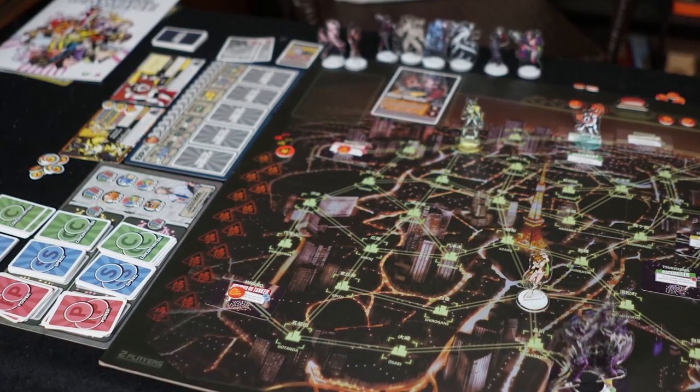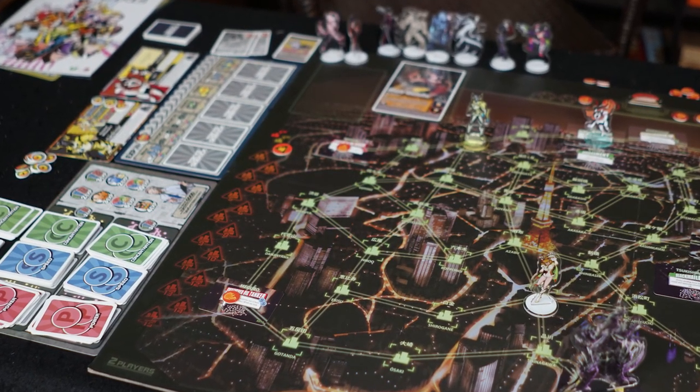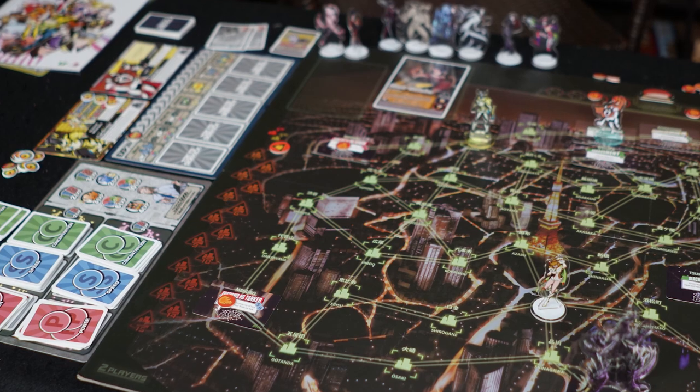Hey guys, welcome back to another Unfiltered Gamer board game review. Today's game on the tabletop is called Tokyo Sidekick by Jap Anime Games and Little Future. It's made by Yusuke Emi and it is a cooperative game that plays two to four players, ages 13 or 14 and up, and plays in roughly about an hour or so.